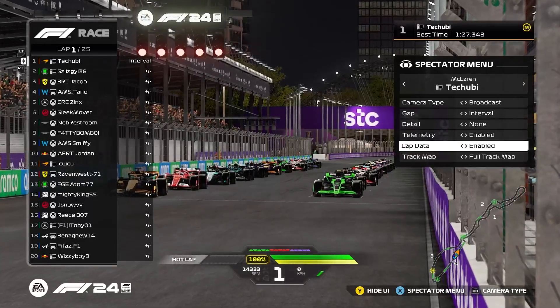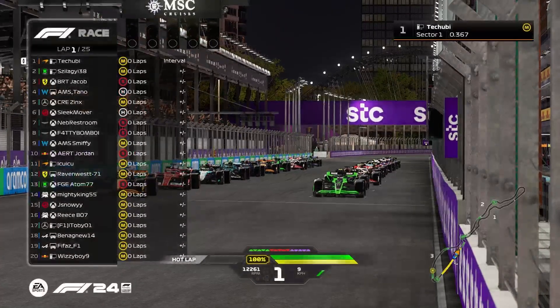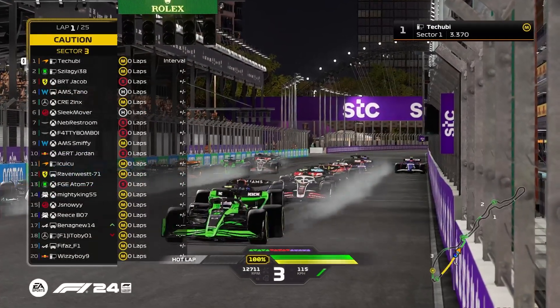Lights ahead of the drivers here in Jeddah to finalise round 3. It's Teshubi on pole, Zalaghi right beside him on the front row. The lights are out — we are racing here in Jeddah.